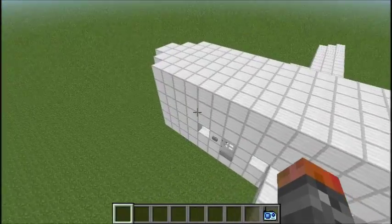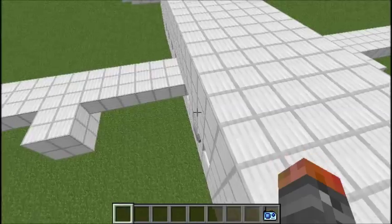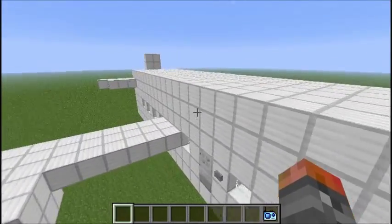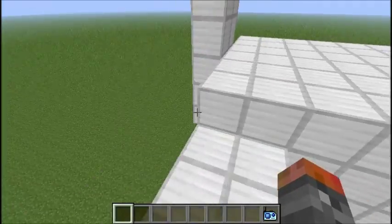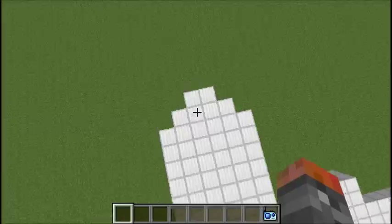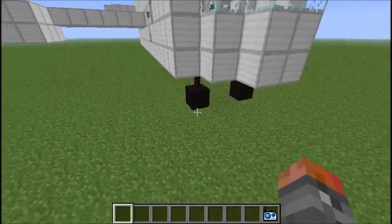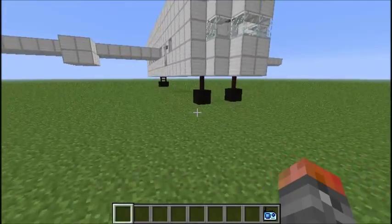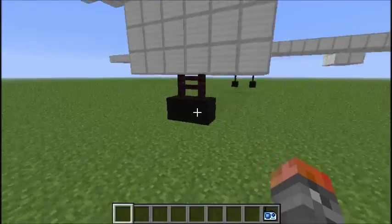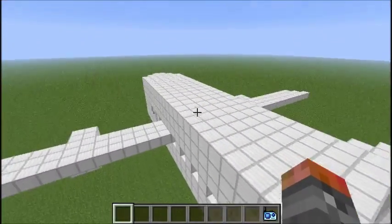So I have three mods: Forge, SDK's, and the Zeppelin mod, all for 1.2.5, and Too Many Items for 1.5.2. With the SDK's gun mod you can shoot and it will actually destroy blocks, so you can kind of shoot down the plane instead of just using fire charges. You can also use fire charges if you want. This is just a jumbo jet airliner — sorry about that uneven part over there, it still works perfectly fine.